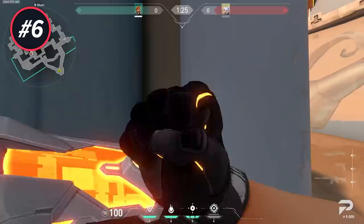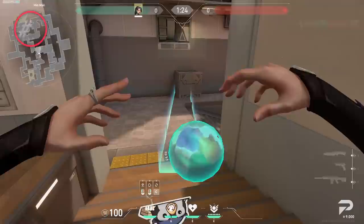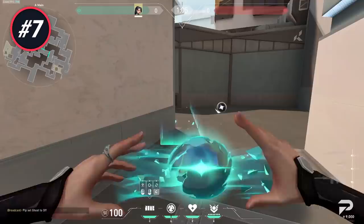When defending on Bind, don't use the teleporter from Short to Mid unless your opponents are already on B site — this is simply a death trap and it very rarely works. When playing Sage on Split, you don't always have to wall Mid; using a wall on B Heaven or A Main is perfectly fine and oftentimes even better.